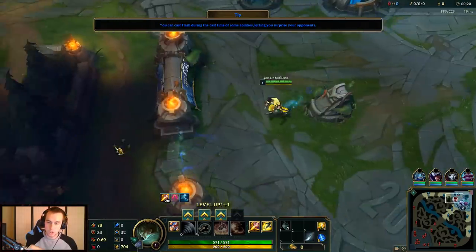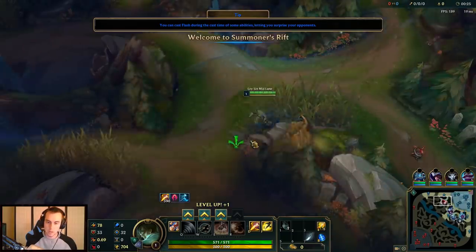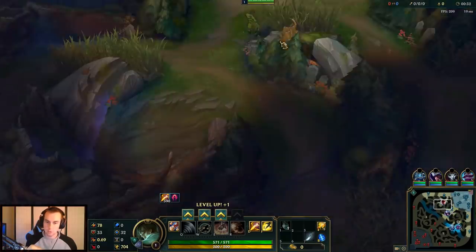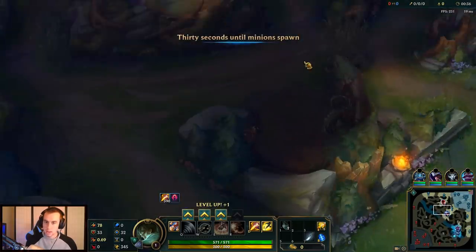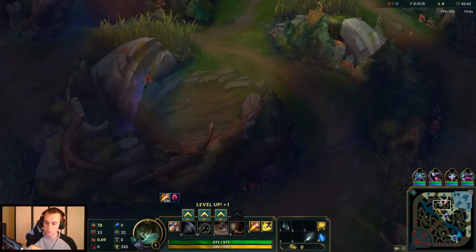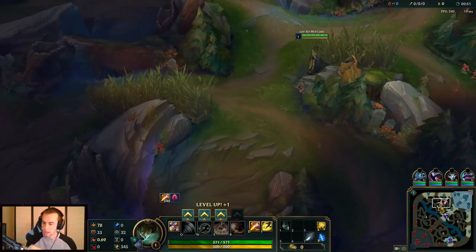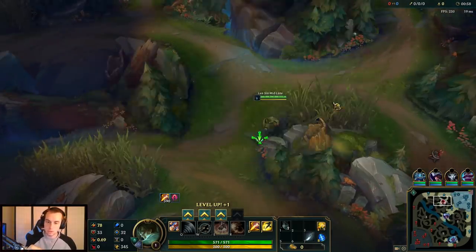I'm going to be explaining how to vertical jungle today — why I'm doing it, how you pull it off, and when the best times are. Vertical jungling is where you play to one side of the map. As opposed to a standard clear where you go from your red buff down to bot side — pathing horizontally across your jungle — vertical jungling is where you go from your side of the jungle to the same side on the enemy's side. The idea is you want to do this when you're playing around one side of the map where you think you can build a bigger advantage.